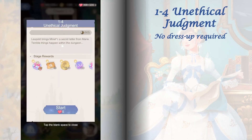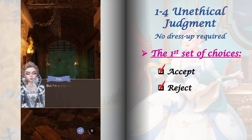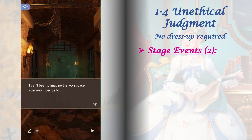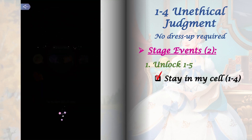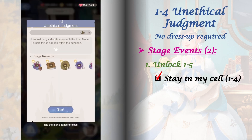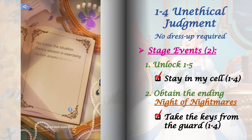Stage 1-4 is a no dress up stage. It has two sets of choices and two stage events to unlock. The first set of choices does not affect any stages. The second set is where we get our two stage events. For the first stage event, unlock stage 1-5 by playing 1-4 and selecting 'Stay in myself.' For the second stage event, obtain the ending 'Night of Nightmares' by playing stage 1-4 and selecting 'Take the keys from the guard.'